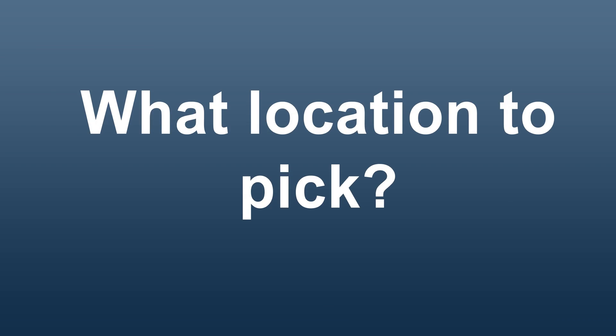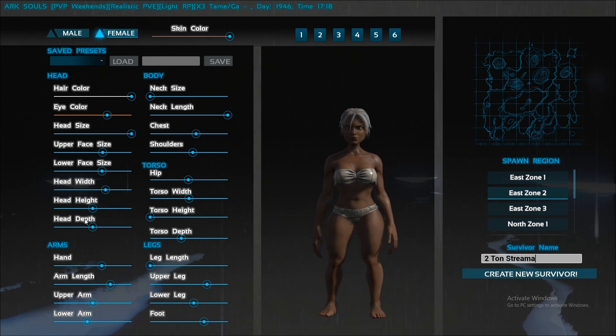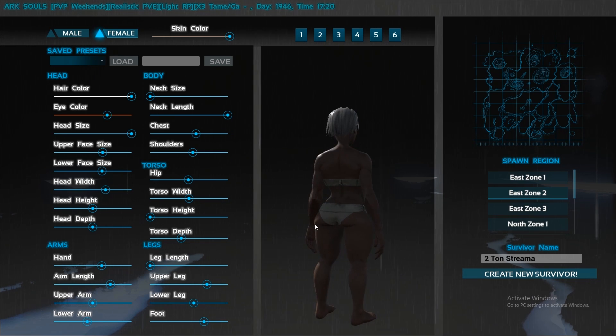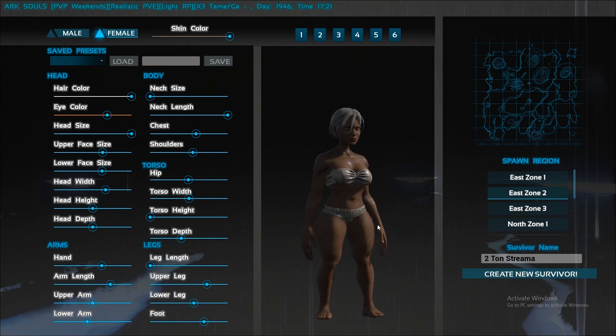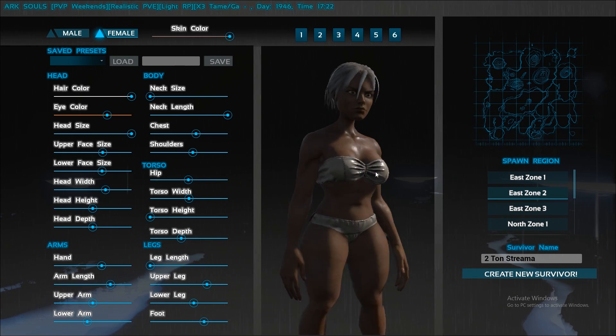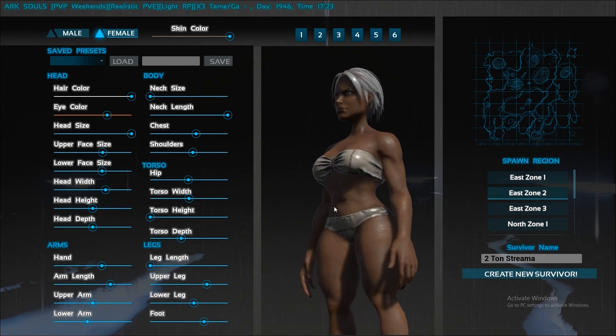What location to pick? So you made your character. Did you make him or her look normal or did you go for that creepy look with the extra long limbs? I myself like to make them a bit short but with longer limbs and a big head. For new players who have never played Ark before, I would go with one of the south or east locations except for East 2 — that one is now the swamp. South 1 or 2 can be quite nice and offer little in the way of really strong predators. My first spawn point is going to be South 1 and that's what I'll be choosing today.